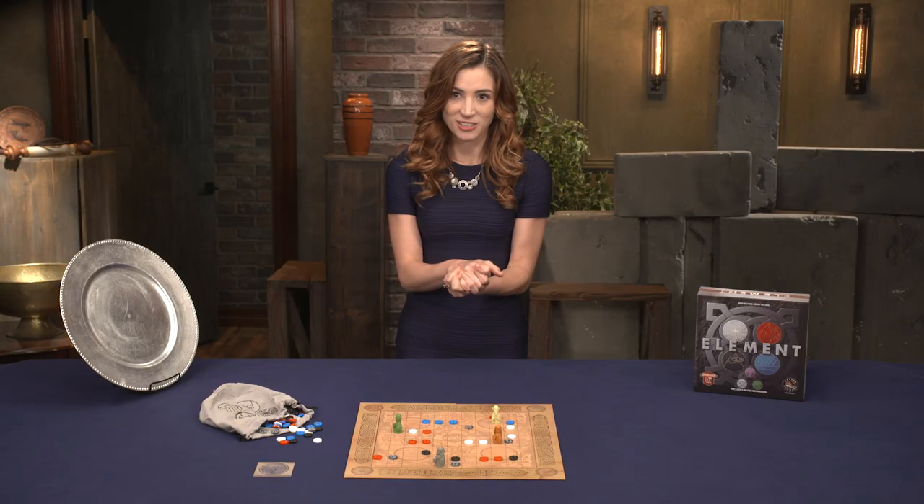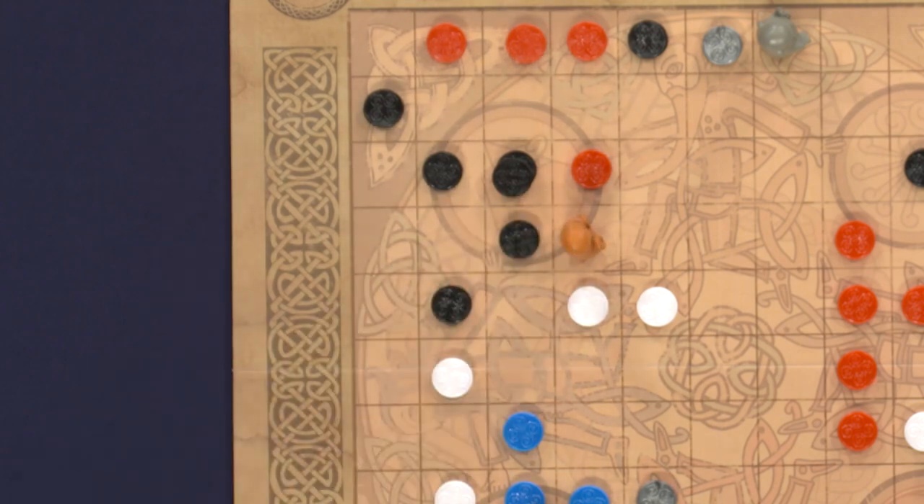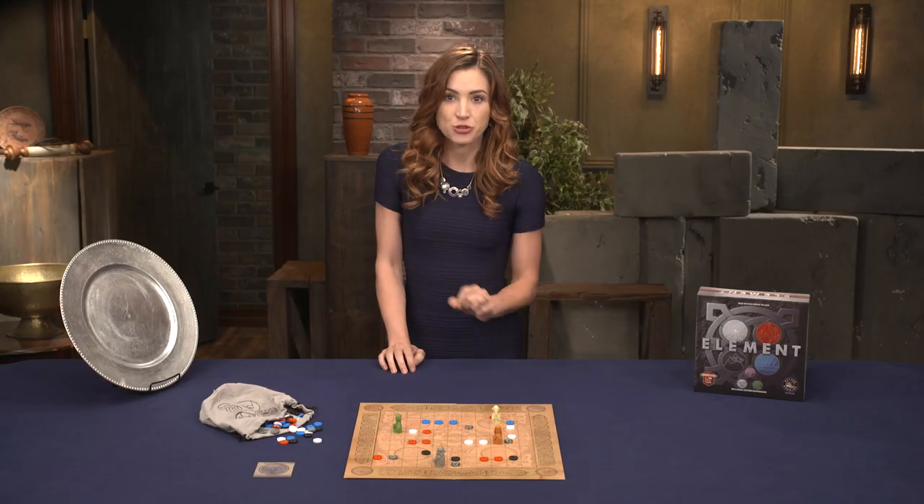Any earth stones placed later that also connect to that range become a part of it. Additionally, a range can block a sage's diagonal movement between the two earth stones. Wind: this element doesn't actually trap sages — it allows them to jump, provided the space opposite the wind stone is unoccupied. Jumping wind stones is a free action and doesn't count against the sage's one per turn movement.